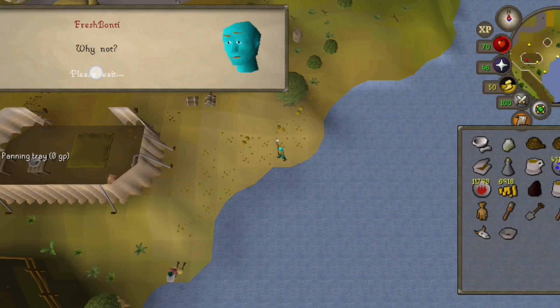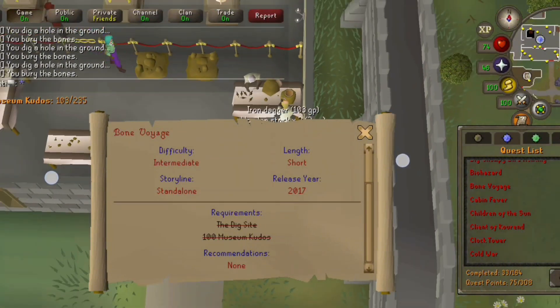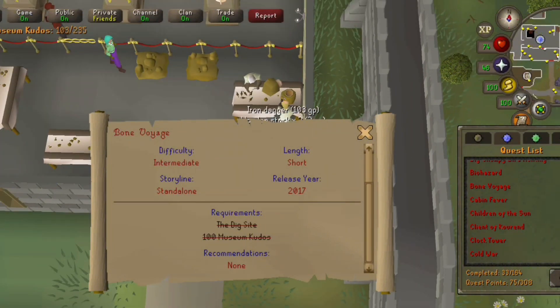Next was Bon Voyage. I needed some kudos for that one, and no amount of stolen tea would satisfy those pesky museum operators. Freaking Curator — you need some kudos. All right, fine. I cleaned some relics and secured the kudos with relative ease, then returned to the curator and started the quest.